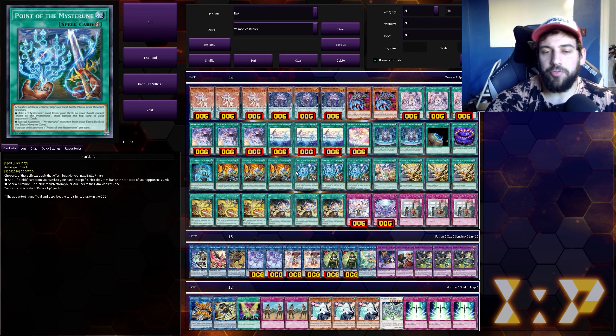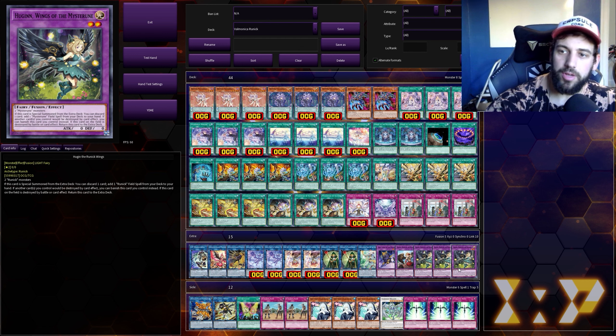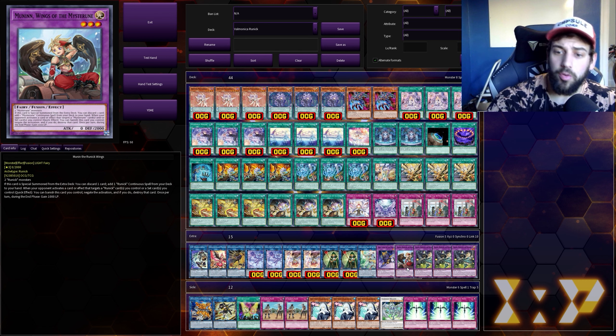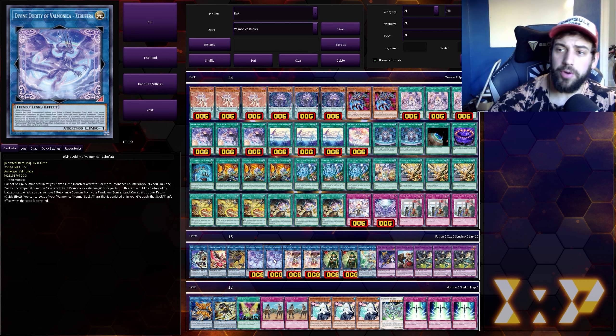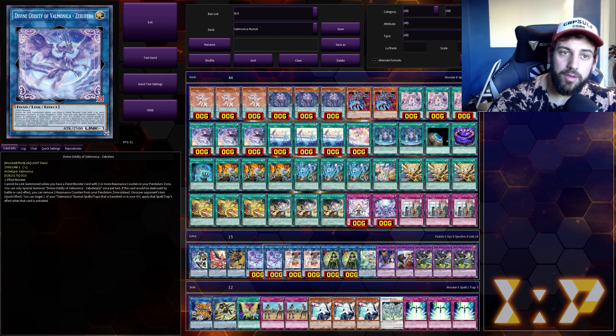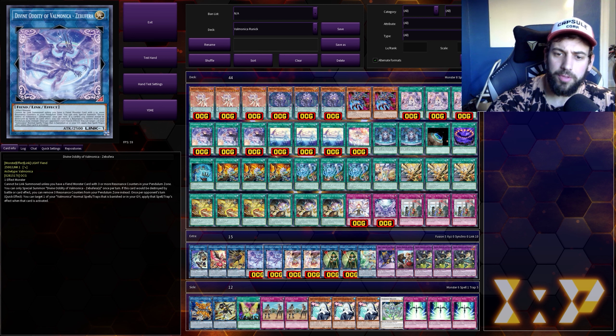The other benefit of adding Runic to Valmonica is that you get a free monster on board with the second effect of all the Runic spell cards. Apart from the Hoogen, which gets you the Fountain you need to make the other half of your deck work, the Moonen does a really good job of racking up counters turn after turn — in the end phase it boosts you by a thousand, so if the Angel is on board you get the counter. It's also an effect monster, which is relevant because the Valmonica link monsters only require one effect monster, but they also require you to control a Pendulum monster with three resonance counters on it. You need three on the Demon to summon the Fiend link and three on the Angel to summon the Fairy link. After about two turns, as long as you didn't completely brick, you should have enough counters on both to summon whichever one you want.